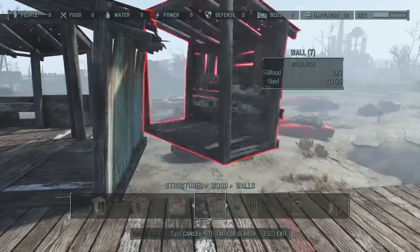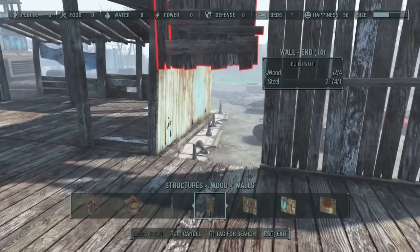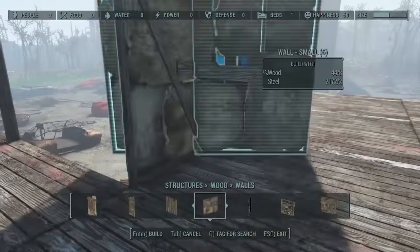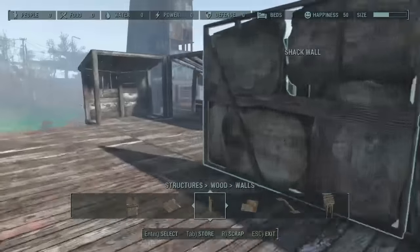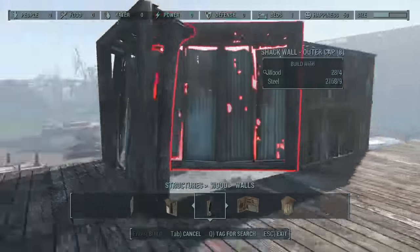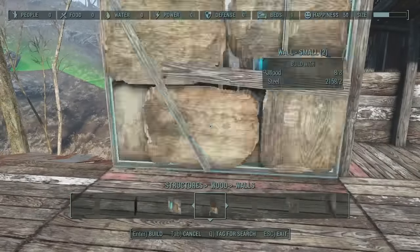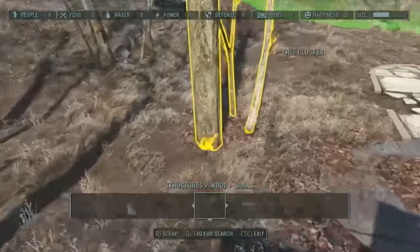Upstairs I decided to put some verandas on because it adds an extra dimension - it looks more organic rather than just having a second floor of straight walls again, which would look too boxy. Anyone who knows me from my Minecraft building will know I'm very OCD. I'm having trouble with the snapping tool - it needs a more intuitive snapping system. Build order matters: I should have put the corner pieces in before the flat wall, and the side walls on the veranda edges need to go on first.